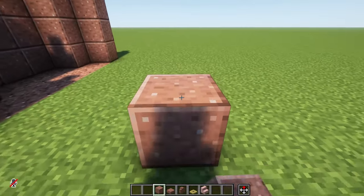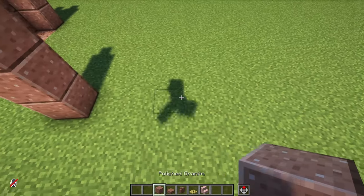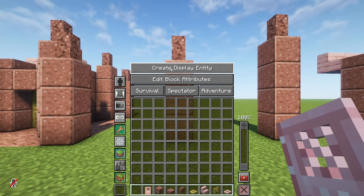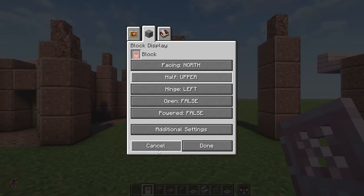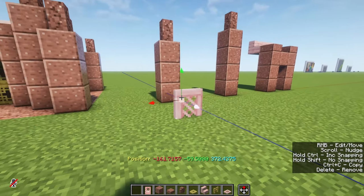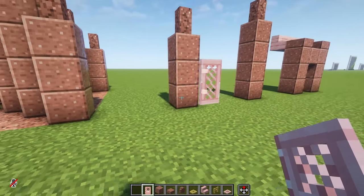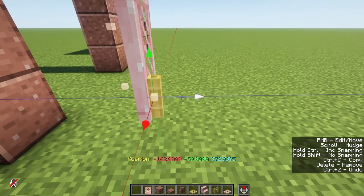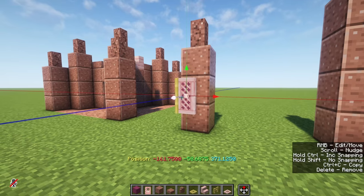We got the basic layout for our castle. Now we need to detail every part of it separately. For this scale the amount of small blocks we can use is very limited, so we will assist ourselves with display entities. To create smaller details like windows, we can use the top half of the cherry door — make it smaller and duplicate it upside down. We can add bamboo fences on the side for extra detailing. Now we just group it together, and that's our window.